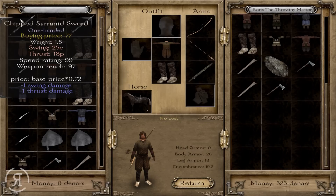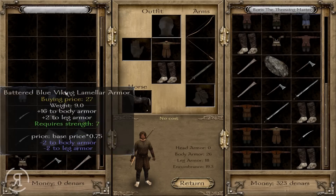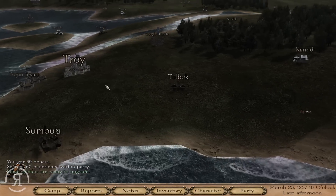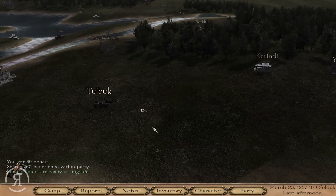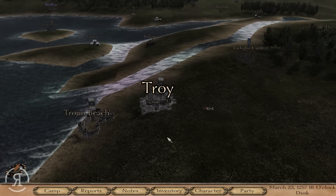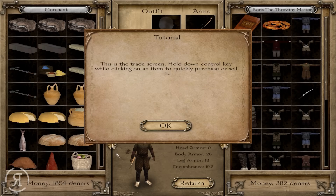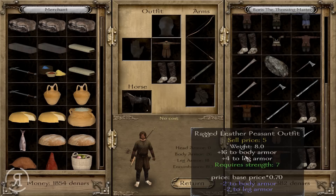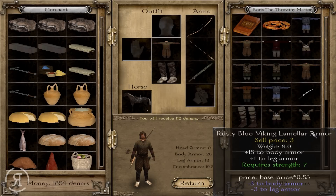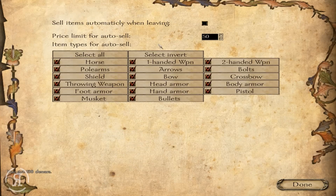We're going to take as much loot as we can. We have no inventory management which isn't great — no pockets whatsoever. Let's head into the marketplace and sell absolutely everything. I wish there was a sell-all button or a sell-junk button — oh, I think there actually is! We can actually sell items automatically with a price limit.